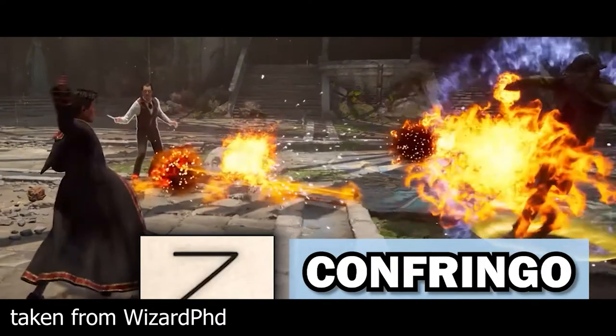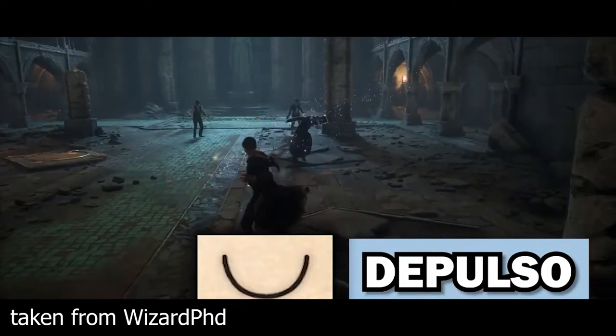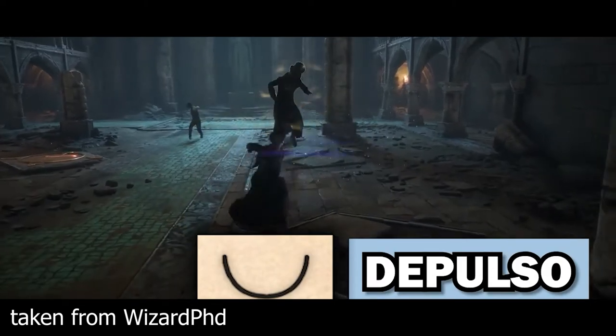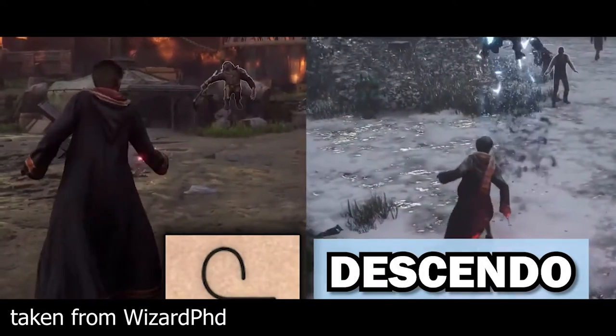Confringo produces a fiery explosion. Depulso sends the target away from the caster. Descendo causes objects to fall downwards.